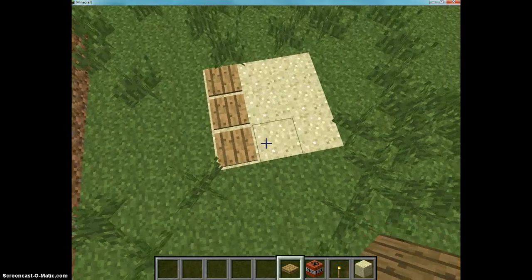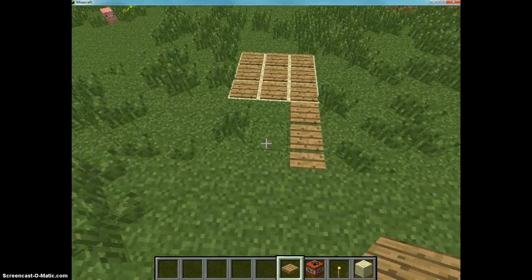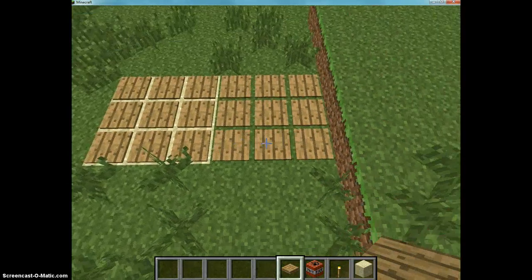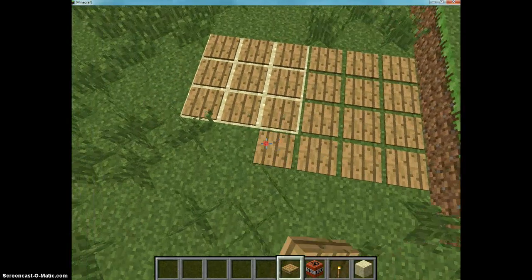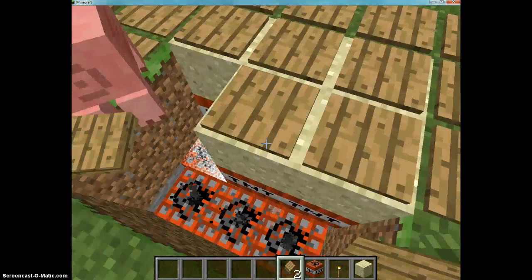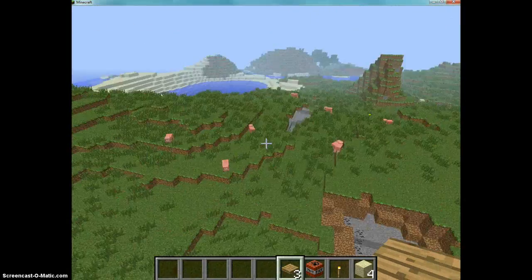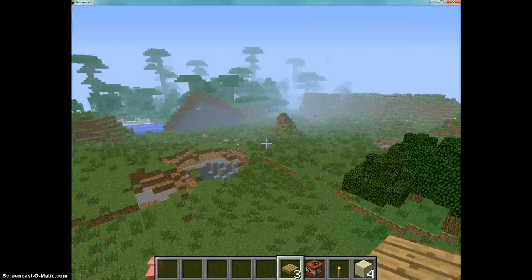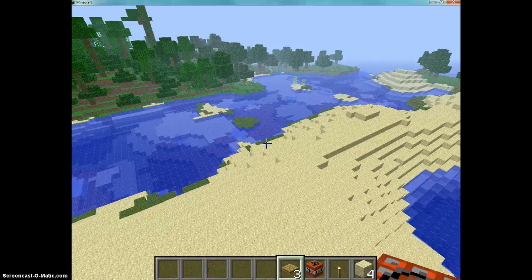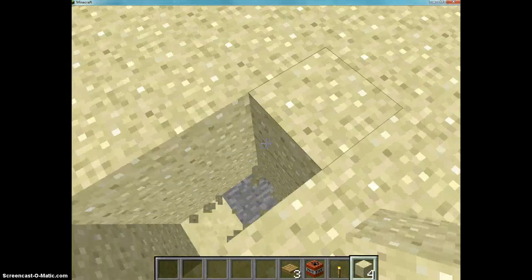You're going to want to put pressure plates all around the rim of this hole. You'll have a whole field of these things, and it would just be sand — so you can't tell where the actual trap is. Of course you'd jump in. Piece of crap pig. I swear I'm going to murder all of these pigs. Stop interfering with my traps. They interfere all the time. Pigs.